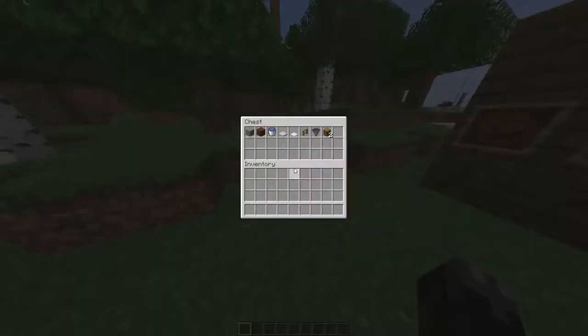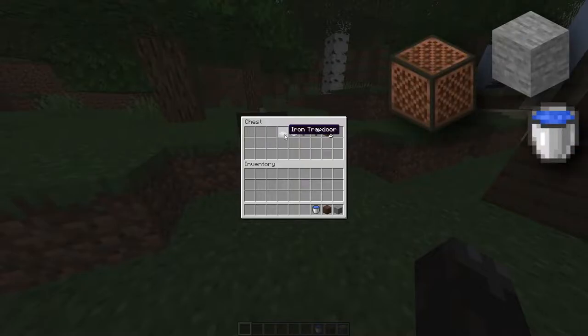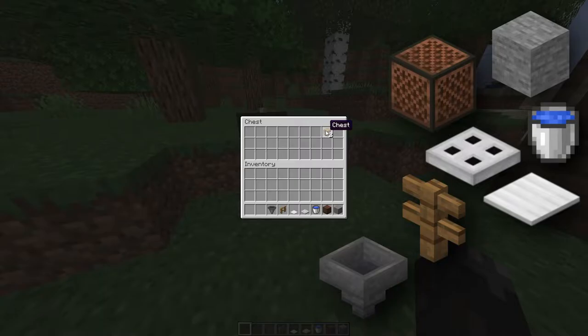So what you're going to need to make this is any temporary block, note block, water bucket, iron trap door, weighted pressure plate — it could be gold or iron but I'd suggest iron — any fence, a hopper, and at least two chests.